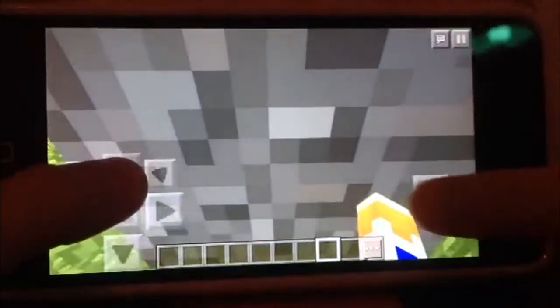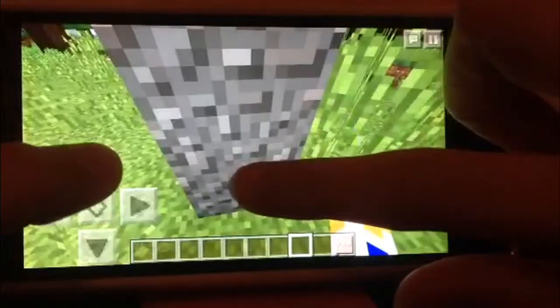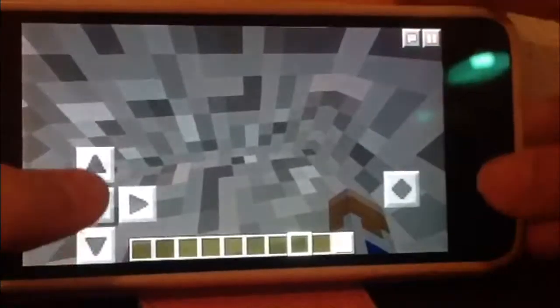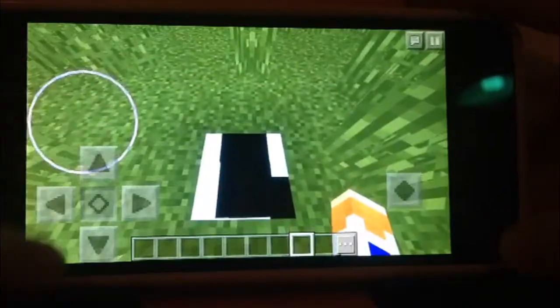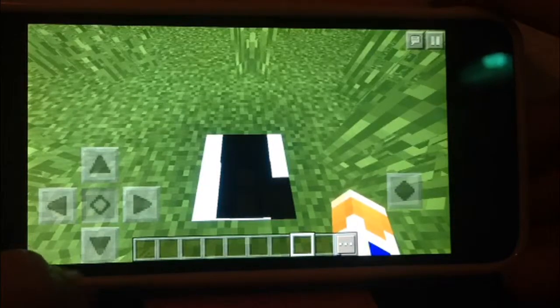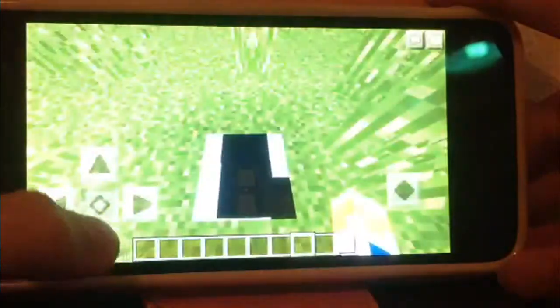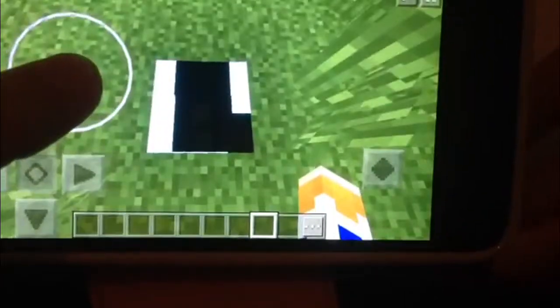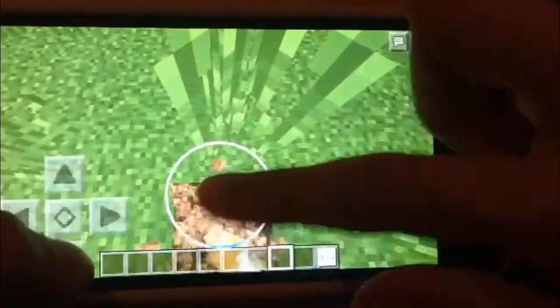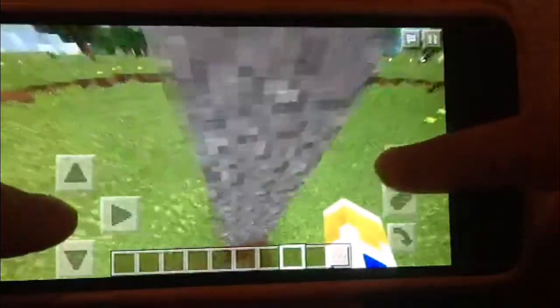If you are pushing forward and you break this bottom block and push forward, you will go in. You want to crouch and get a bit on the outside — just on the very outside. As you can see, I placed two chests down there and you can see them. Let's get down here and see — yes, they are down here and you can see them.